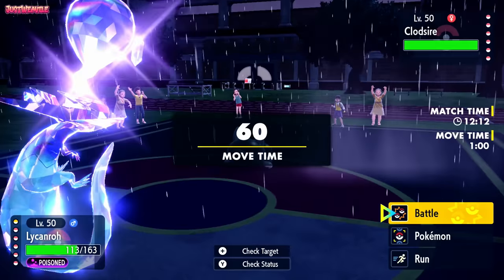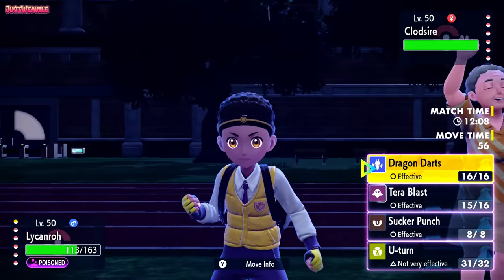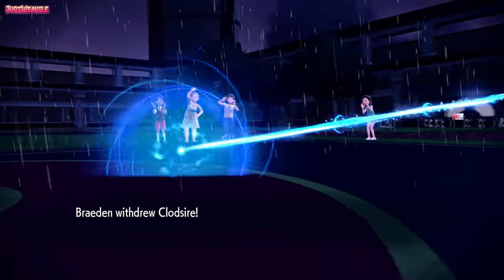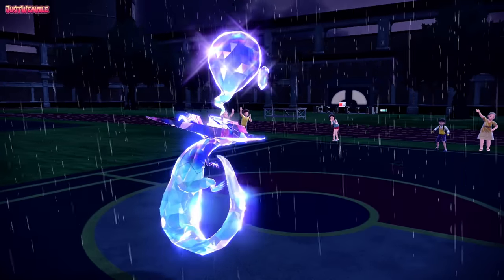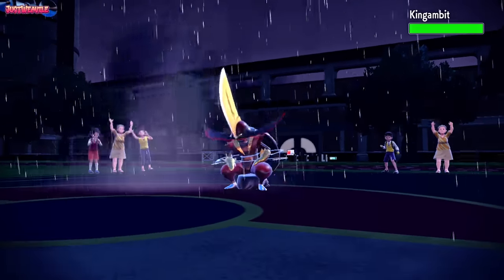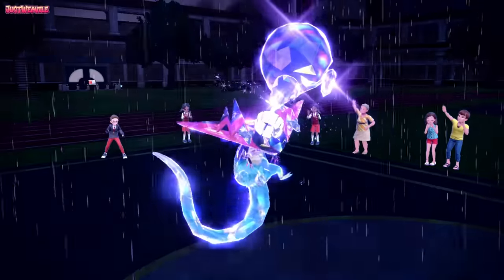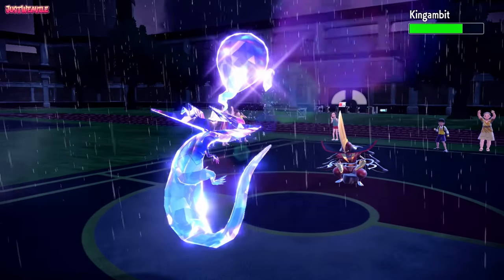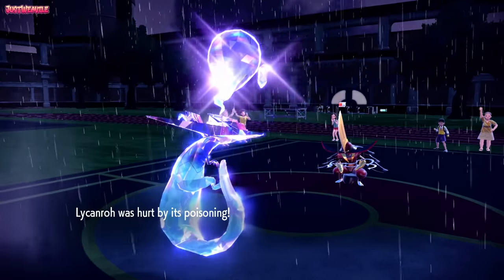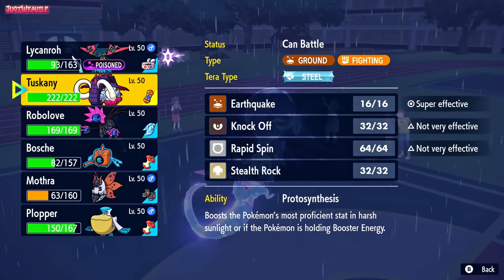We probably go for a U-turn here - they might expect a U-turn and set up hazards. I'm going to go for Dragon Darts instead. I really think they're going to stay in. They withdraw Clodzire - what are they going into? Are they going into King Gambit? They are going King Gambit. Dragon Darts does some decent chip damage, and we can see it's not Supreme Overlord - it's actually a Defiant version, or maybe an Iron Fist set.